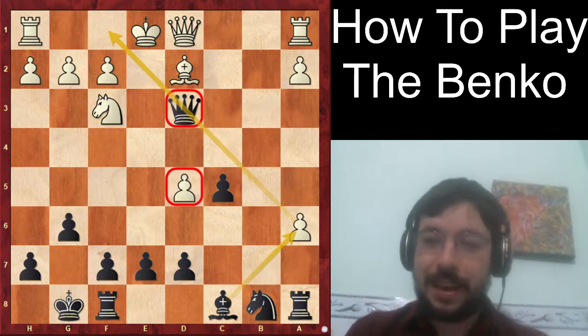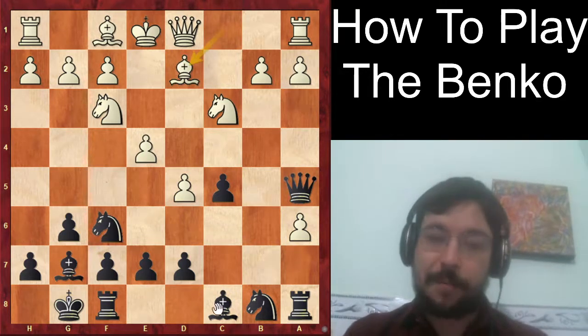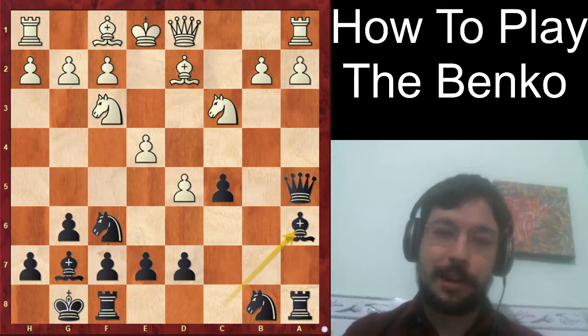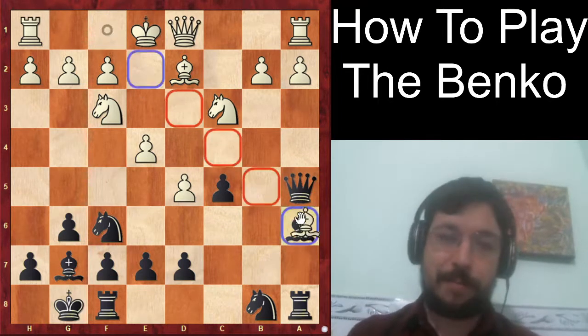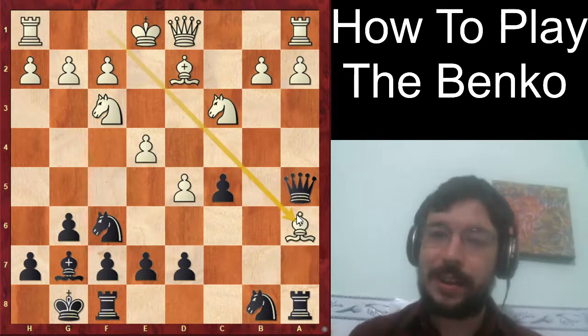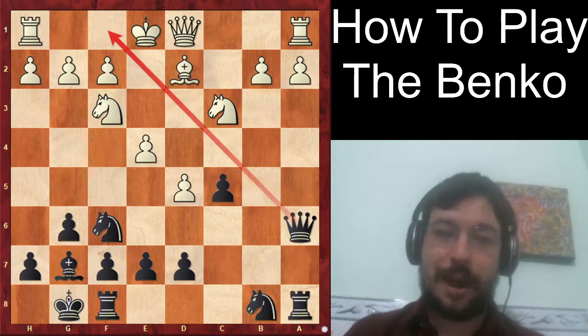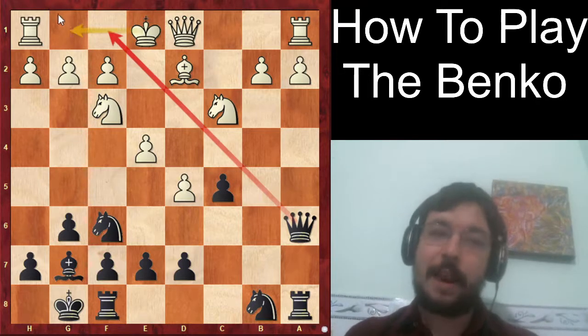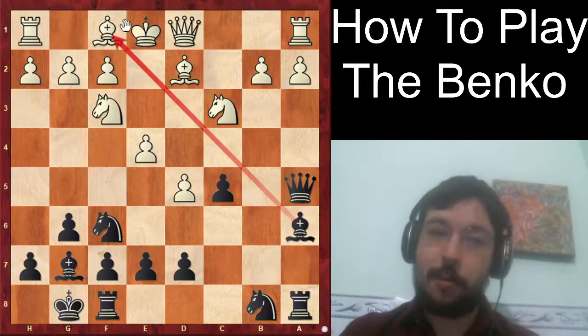Therefore white should instead play bishop d2. Now we can play bishop takes a6 — and you might wonder, can't white just play bishop a6 and castle? Here's where we interrupt and play the move queen a6, and that's why we put the queen on a5 — so we can take with the queen and make it very hard for white to get the king castled. That's the reason you'll more often see white play bishop e2.